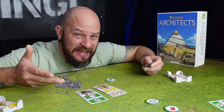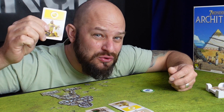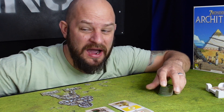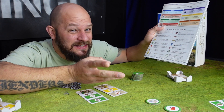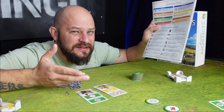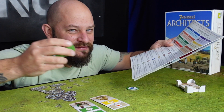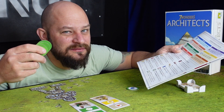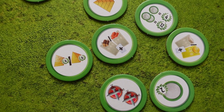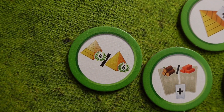Progress tokens offer many benefits: extra victory points at the end of the game, drawing more cards during your turn, or turning gold coins into two gold coins instead of one, among others. Progress tokens can only be used once per turn but in any order you like. Some that give scores can only be applied during final scoring.